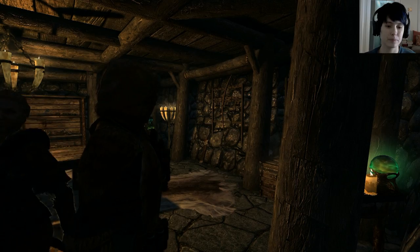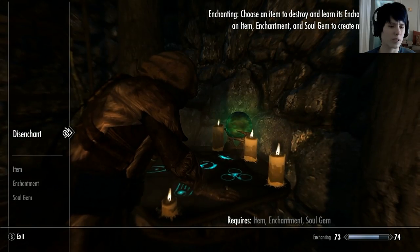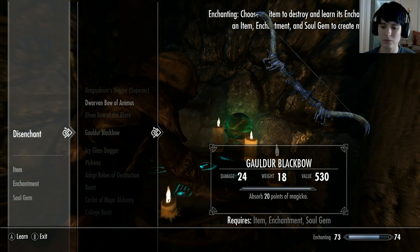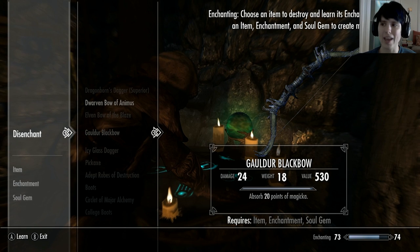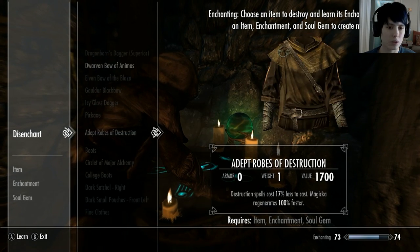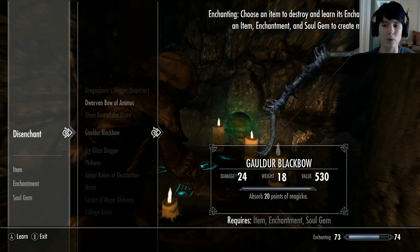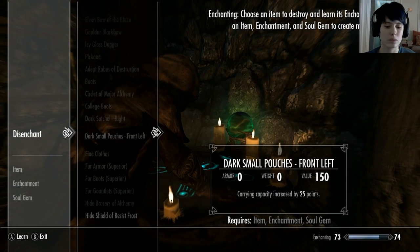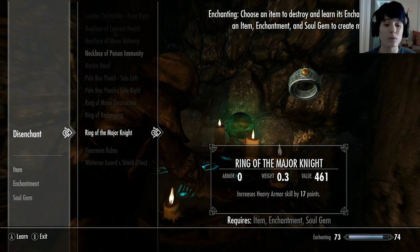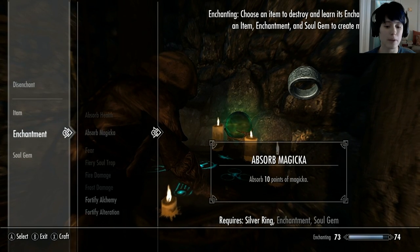I'll meet you at the Solitude stables — sounds good. Be careful. I will — stay safe. I'm just going to use that enchanting table because I had some stuff I wanted to disenchant. 'If you ever need my steel by your side, you just ask.' Don't worry, Stenvar — I'm coming back. I thought I needed to disenchant that but I didn't, so maybe I'll drop it off at the boathouse. I forgot to give Stenvar the Dark Brotherhood item I bought especially for him — so silly.